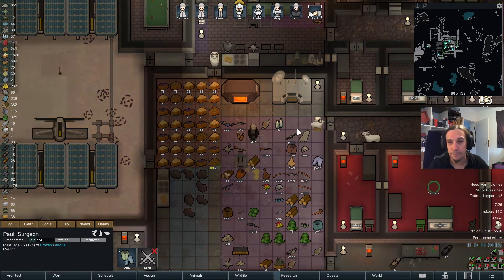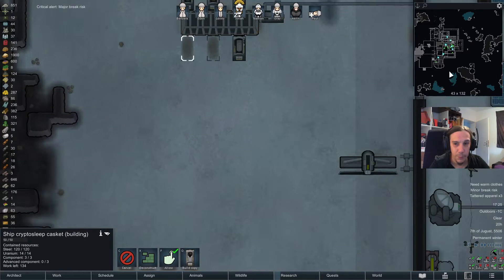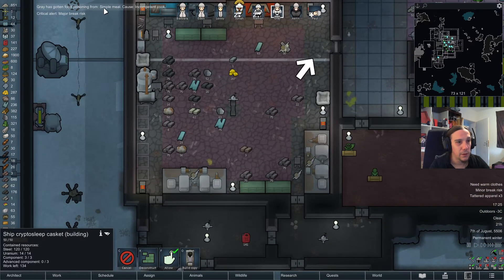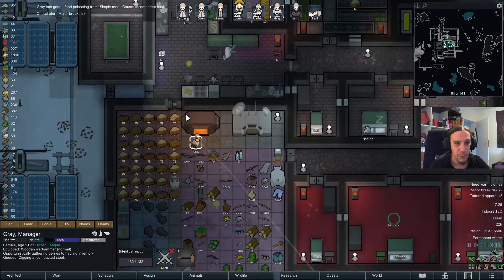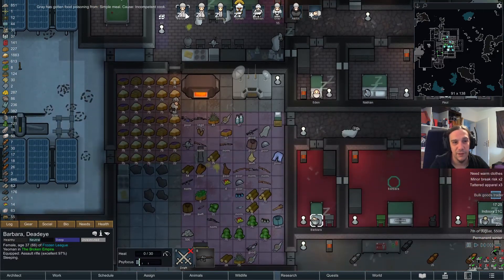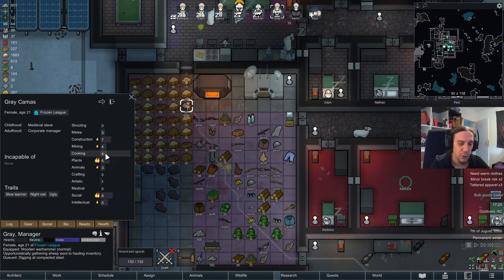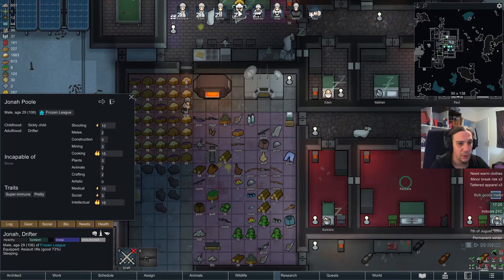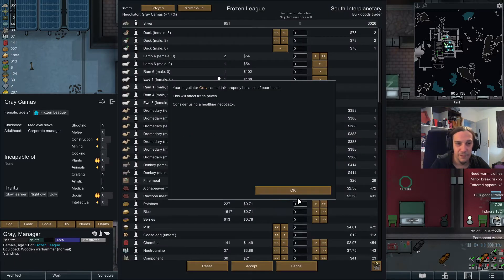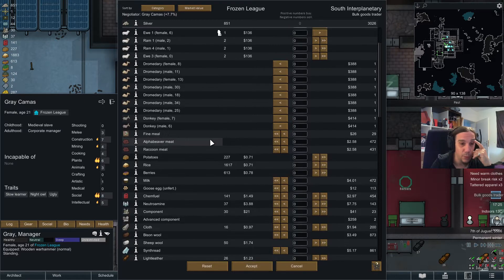Stupid food poisoning. Two more cryptosleep caskets to go. More and more people are getting food poisonings from the incompetent cook. If you look up the cook's skill — it's only a skill of 15. A cooking rating of 15 and people still get food poisoning. It's a shame.